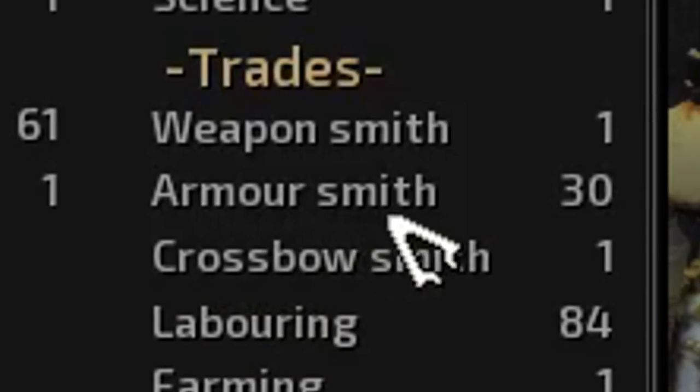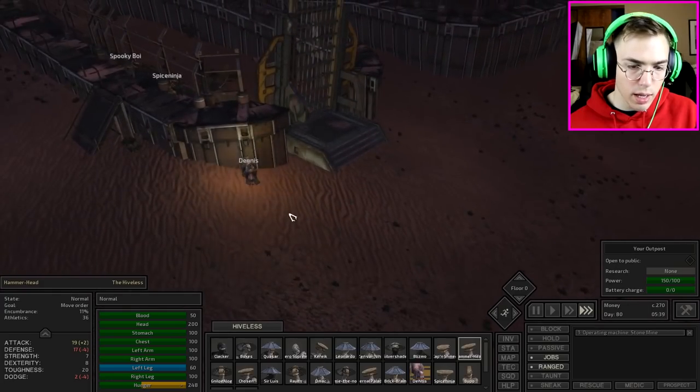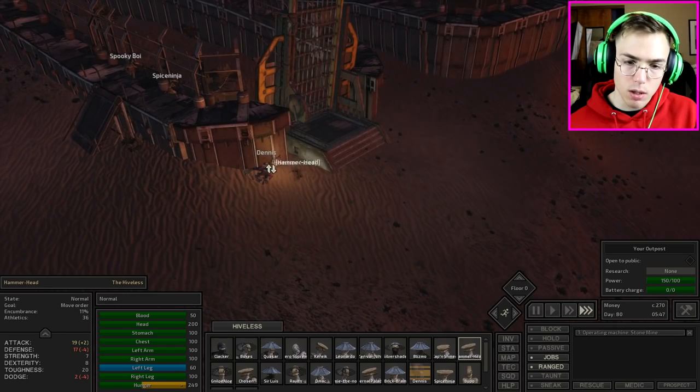Leonardo's armor smithing is coming along quite nicely. I'm always forgetting about Dennis here — he keeps falling unconscious since he's starving.